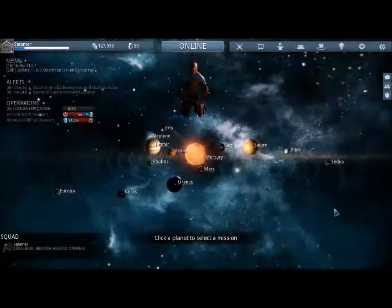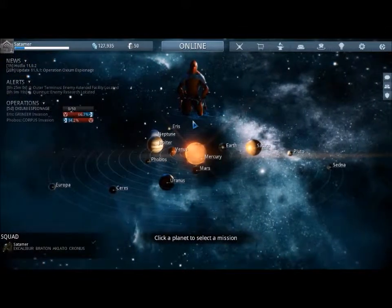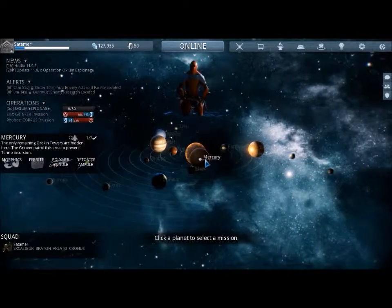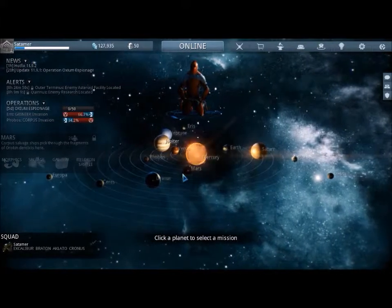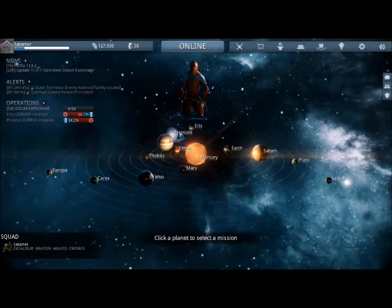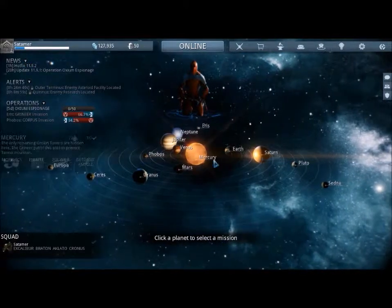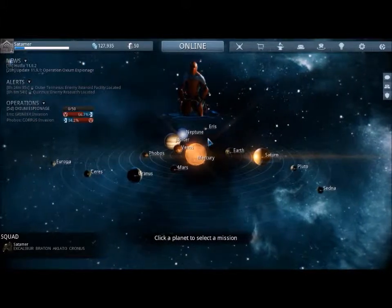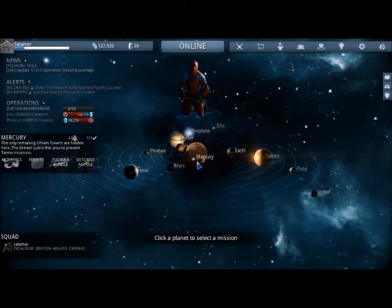The levels take place in the different planets. So you start in Mercury, then you go to Venus, Earth, Mars, Phobos, Saturn, Jupiter, Neptune, Uranus, Pluto, Ceres, Ares, Sedna, Europa. So it's going out further into the solar system.